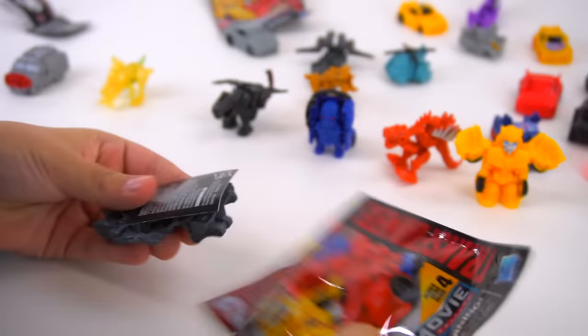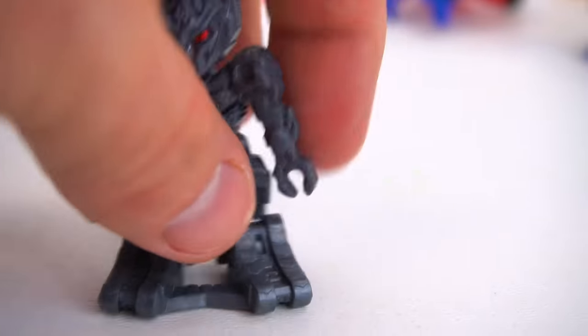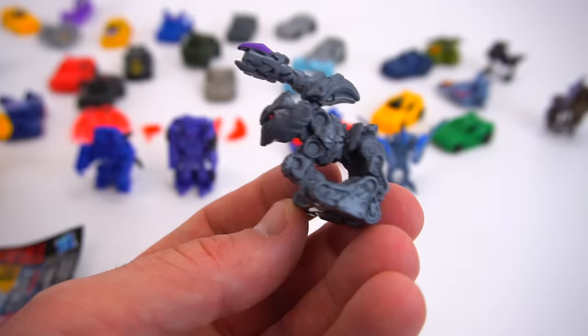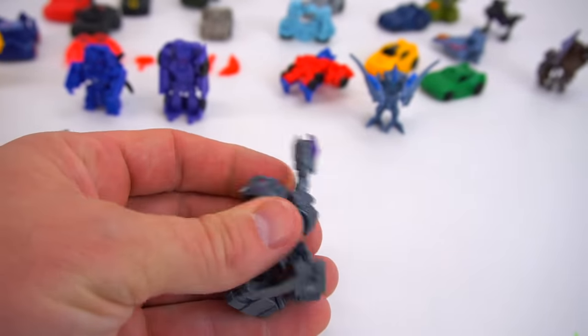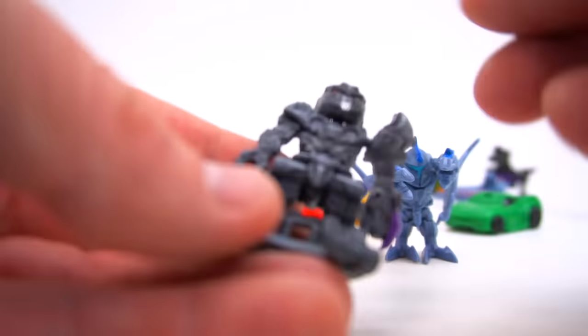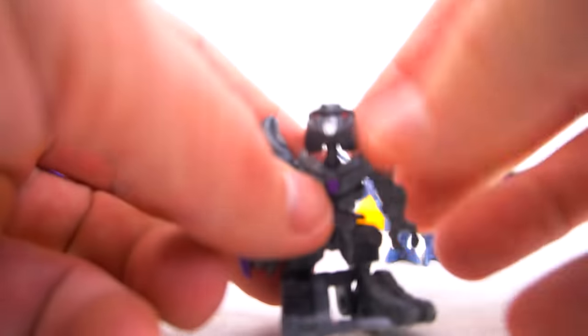Now we've got two more bags. Whoa! Megatron! Megatron from Revenge of the Fallen. Look at that — you just rotate him. That's a pretty cool Megatron. Revenge of the Fallen, so his one shoulder moves. That's what he looks like in tank mode. All you do is flip him up and then rotate his body sideways, rotate his head back, and put his arm down. We got to switch this body around because he's got a Decepticon logo right on his front. Rotate his head back, and just one arm moves. There's Megatron.